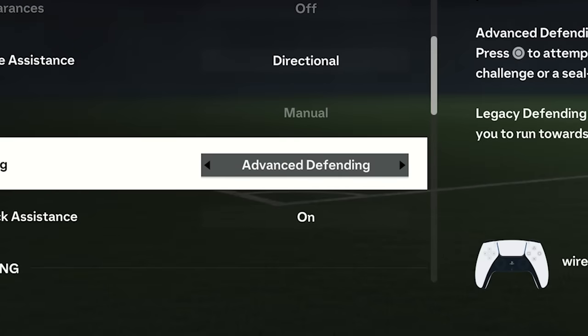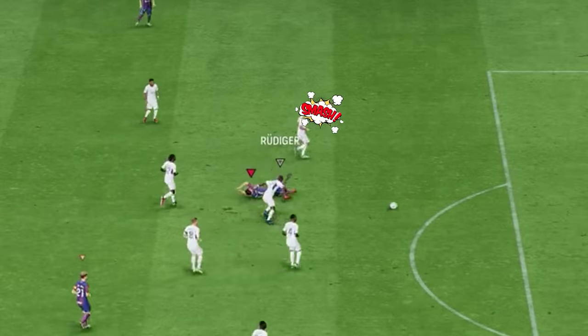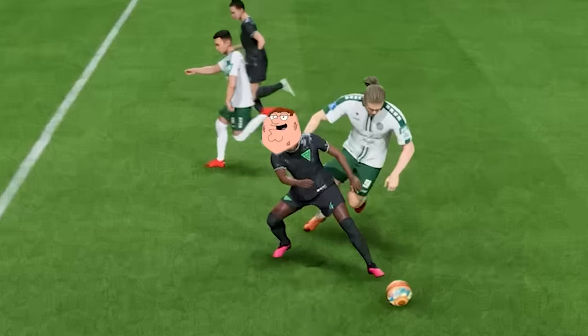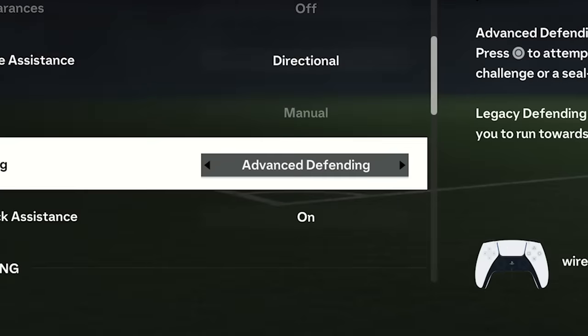If you switch on advanced defending in your settings tab, your players will use their back to seal out challenges. Make sure you use the new defending tactic and switch it on in your settings.